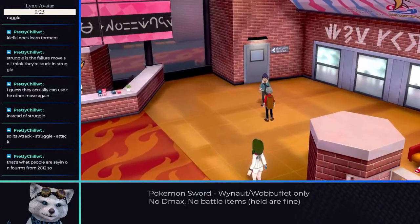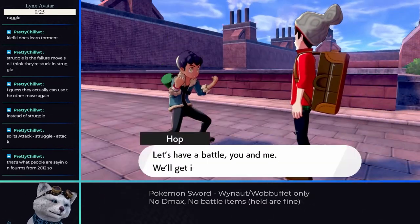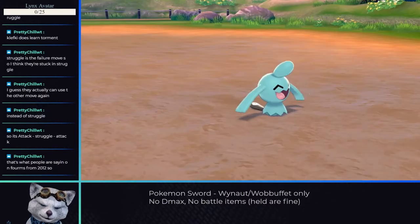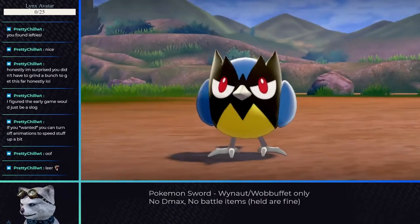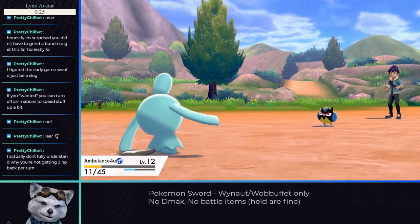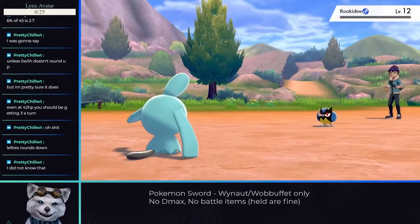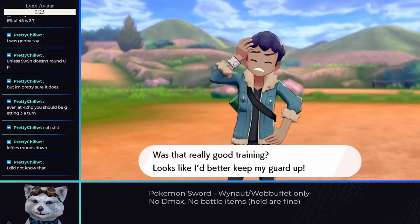I lost the first attempt on this encounter. Wynaut was only level 10, and a valid strategy would certainly be to level up before attempting, but that's boring. Instead, I caught the Rookidee using Leer and capitalized on it by trapping it into Encore, giving some time to regenerate HP with Leftovers. The reason I lost the first fight was just not having enough total HP to deal with three separate Pokemon. But with the extra HP Wynaut got from the Encore trap, our total was high enough to take out Hop's full team — though being level 11 instead of 10 likely helped.